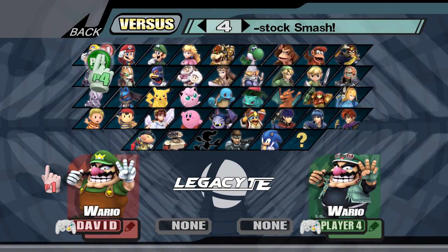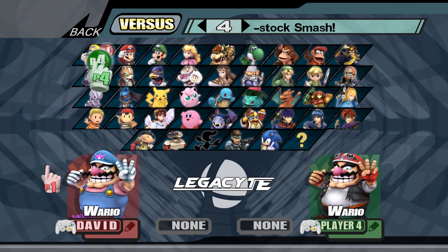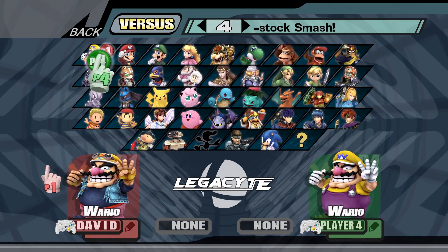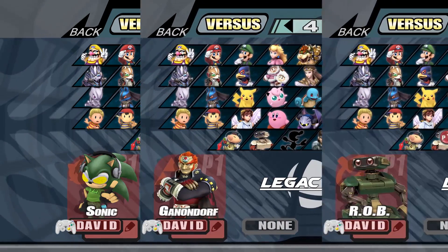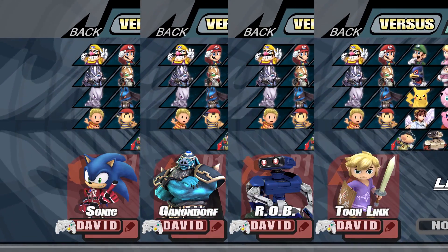Now for content. Every character has at least 10 costumes. Wario has 12, as he did in PM 3.6. Sonic has 14 costumes. And Ganondorf, Rob, and Toon Link have 15 costumes.